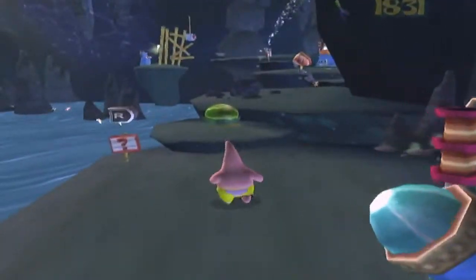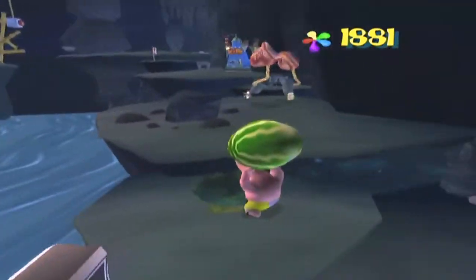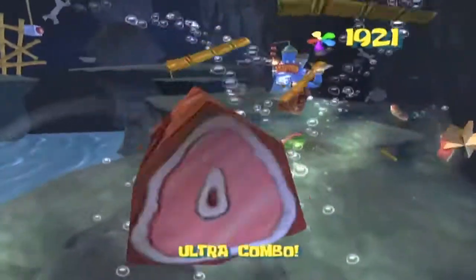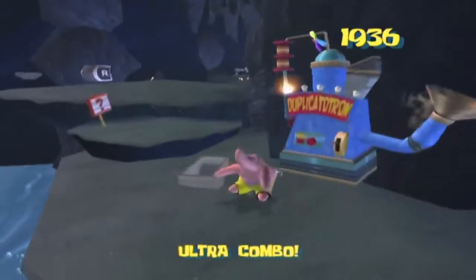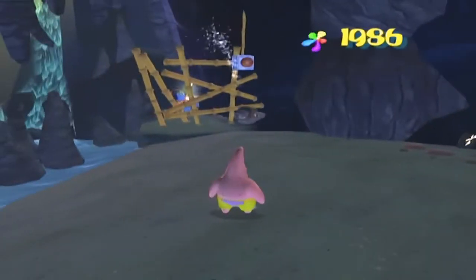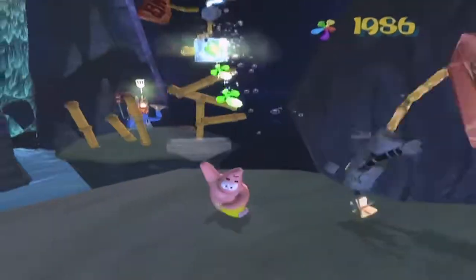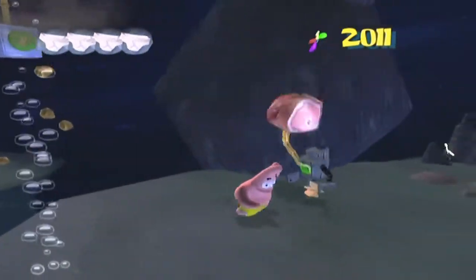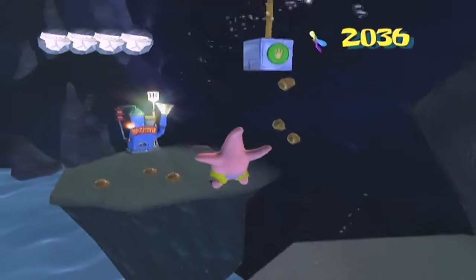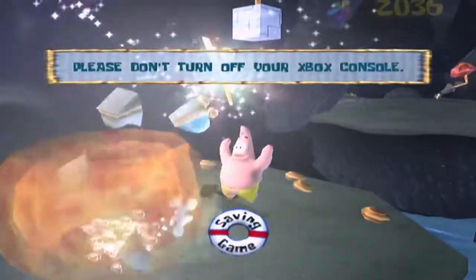Now we're going to break this Duplicatotron so that it can't spawn any enemies. They want you to use the watermelon to take out enemies, but you don't really need to do that. The belly bump attack as Patrick is just as effective. You can do a belly flop near an enemy to stun it, pick it up, and then throw it at the button. This is very useful for opening up this cage so you can access and then destroy the Duplicatotron, causing the hammers to spawn, as well as grabbing the golden spatula.